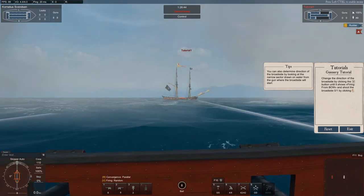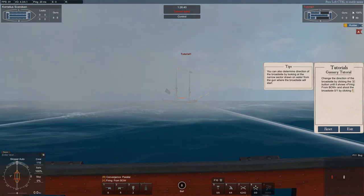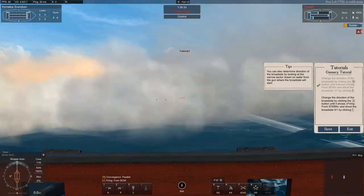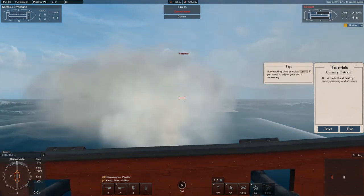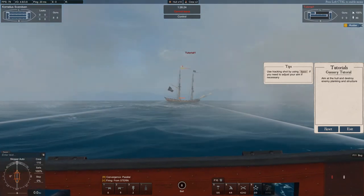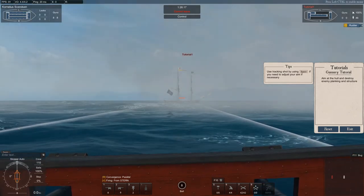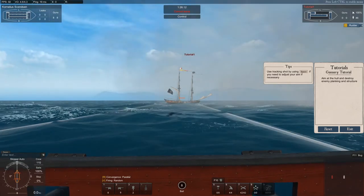Change the direction of the broadside until it shows firing by bow, by pressing V. Shoot the broadside once, then press V again until it turns to firing by stern. This simply changes the direction of the fire — you can fire from the bow moving back towards the stern, from the stern firing up towards the bow, or fire at random.